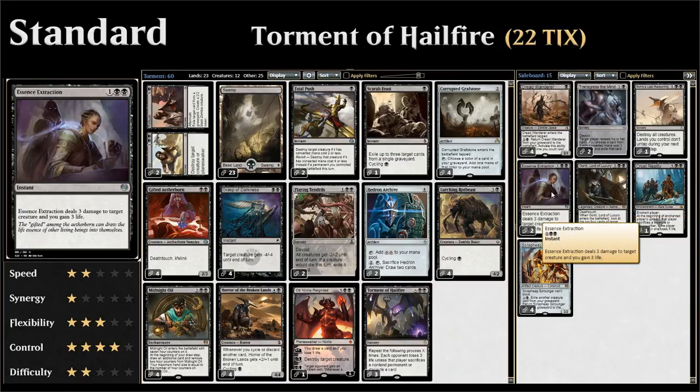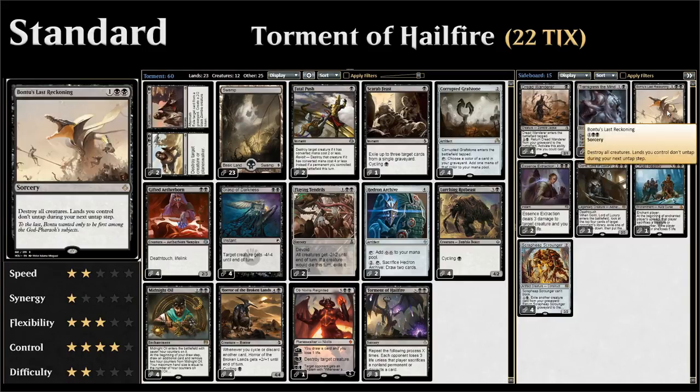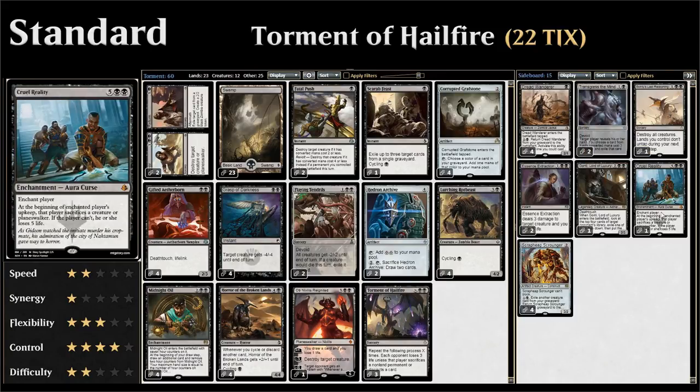We have two copies of Essence Extraction coming in against aggressive mono-red decks, dealing 3 damage to a creature and gaining 3 life. Two copies of Transgress the Mind against combo and control decks. One copy of Bontu's Last Reckoning as an additional sweeper against larger creatures that Flaying Tendrils can't deal with. And finally one copy of Cruel Reality, which we can ramp into via Hedron Archives and Corrupted Grafstones. It comes in for grindy creature matchups, making the opponent sacrifice a creature every turn — or lose 5 life if they have no creatures. That's the deck.